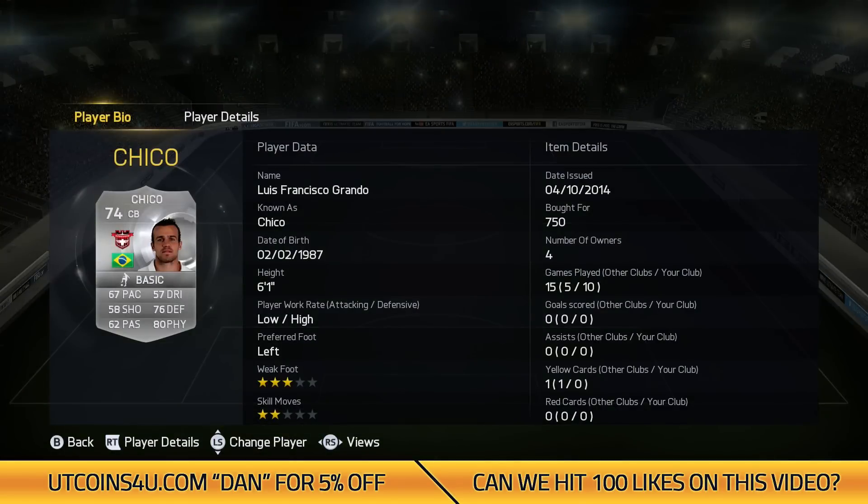Next we've got Chico — 67 pace, so a bit less pace than him. But he's got 76 defending and 80 physical, which was really good. And he cost me 750 coins. Both centre-backs really worth their value.